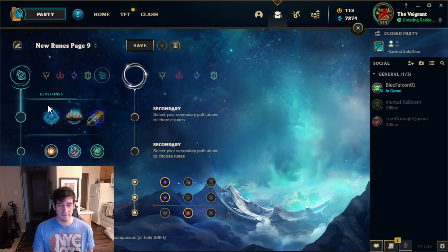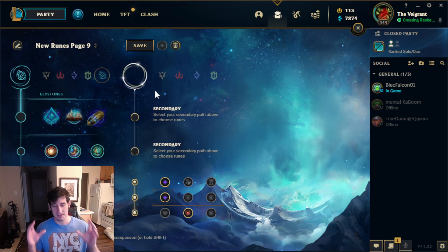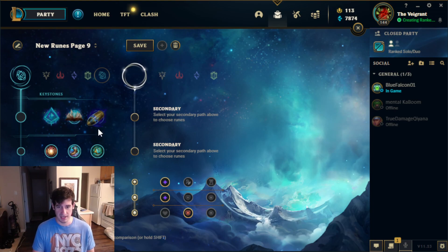We are going to be talking about the two different runes that have been added this season. Glacial Augment is going to be great because it provides 15% damage reduction — essentially a mini exhaust on a 25 second cooldown — which can be very, very effective. However, it is reliant on being able to actually catch the enemy team with your E, and it is going to be a lot better against enemy team comps with a lot of melee champions funneling into one particular champion.